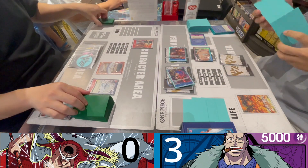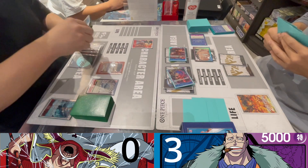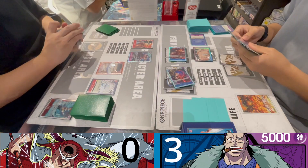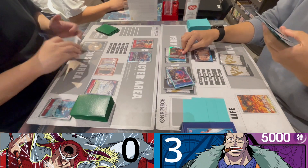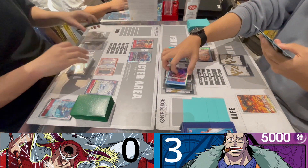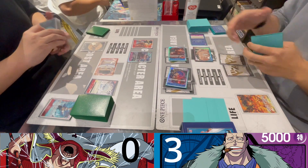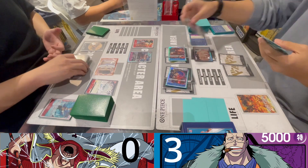I pass over to his turn. He plays Edward Newgate, increasing his leader's attack by 2,000 even during my turn. Right now Edward Newgate is at 10,000 attack and he attacks my Luffy. Since he's at zero life, Moby Dick stage activates, meaning all his Whitebeard cards and Edward Newgate get plus 2,000.